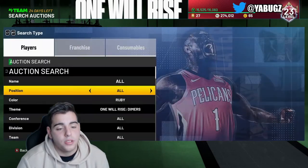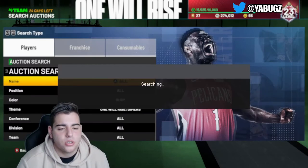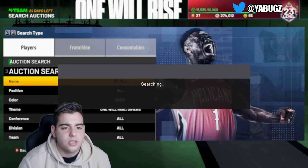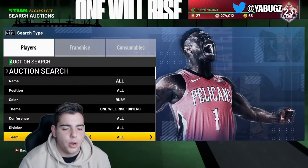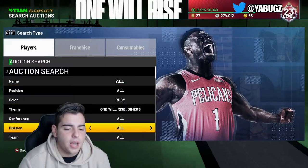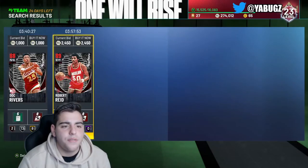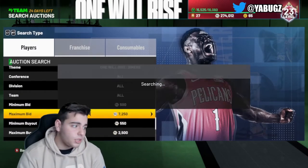The auction house glitch is going to be a pain. I don't know if you could refresh just by pressing start, but I would honestly raise the filter just a little bit to see what's going on. You could probably pick up a couple of these cards for 1,500 MT and sell them for 3,000 MT in a couple days. I would definitely recommend this snipe filter — it's very solid for newer players.